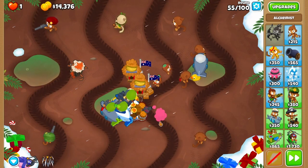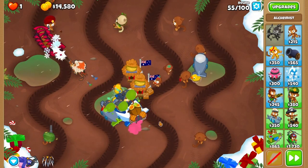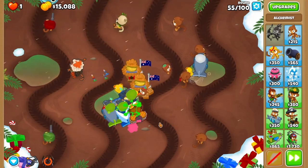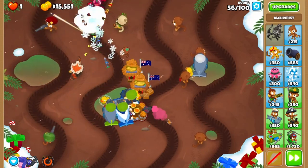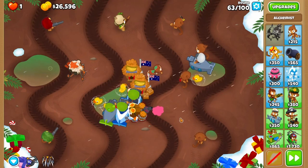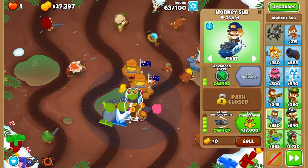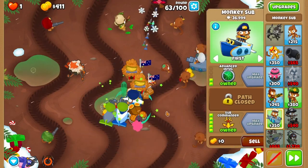Chill for a few rounds, then plug yourself back in for round 55, where you'll arrow storm the fourth ceramic wave — it's the big one, you can't miss it. Or you'll lose, so don't do that. Now we're smooth sailing all the way up to round 63. You'll arrow storm the first wave, then grab a sub commander right away.